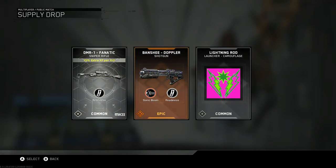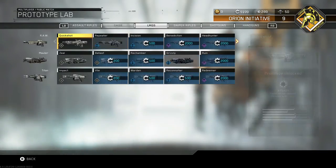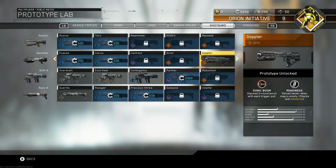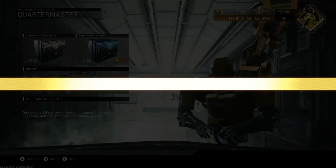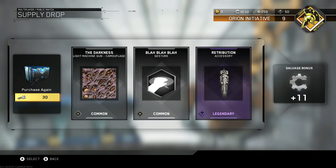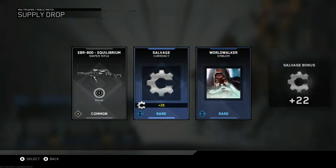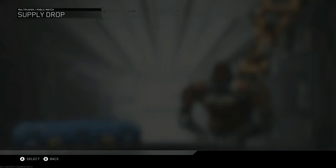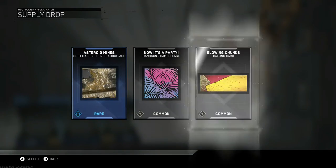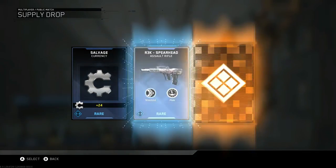The amount of salvage you get for duplicates is ridiculous - only 5 salvage? Oh my gosh. I'd have to get 40 common duplicates just to get a common weapon. Banshee Doppler! Okay, that's sick. I finally got a shotgun variant that I want to use. Banshee - fires a 3 round burst with each pump. Dude, that is sick. I'll definitely be using that in a future gameplay. Out of like 30-some supply drops I've gotten one epic variant. Actually two, because I got the handgun. Type 2 Atomic - okay that's pretty cool.